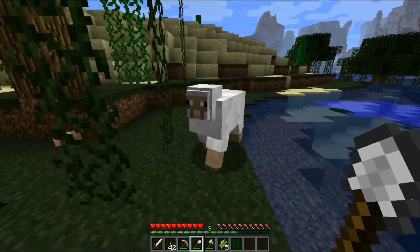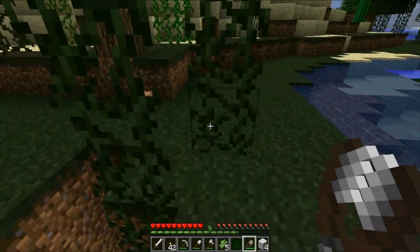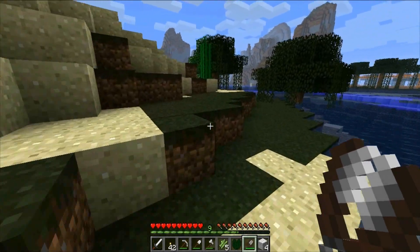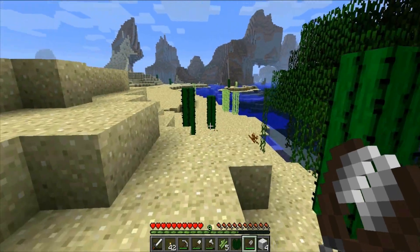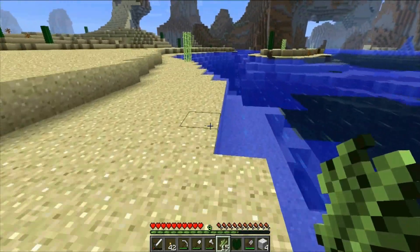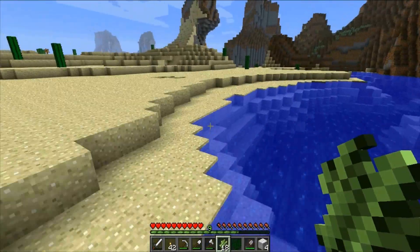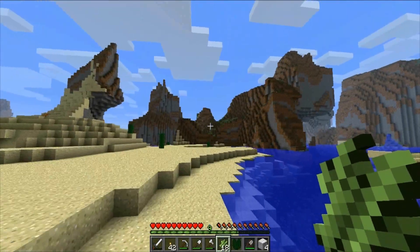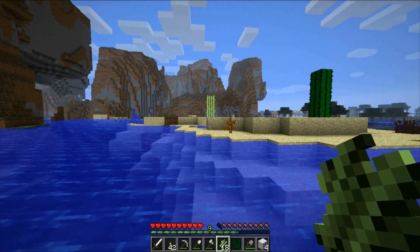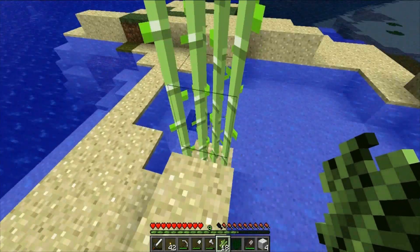I believe there was more sugar cane over here. Do we have any? Oh yeah. And we have shears. Give me that wool. Ooh, that's a lot. We got four from just that one. Wow, that's pretty good. There's some more over here. Let's go ahead and get all this. Gimme, gimme, gimme, gimme. So we have 15. Let's get a couple more — we're gonna get these last two. And then we are going to head over to that hill over there and see if we can get any seeds, after we get this last one over here.